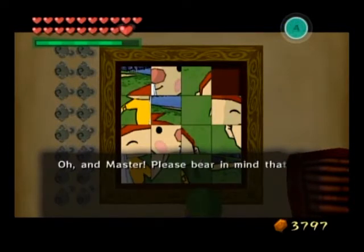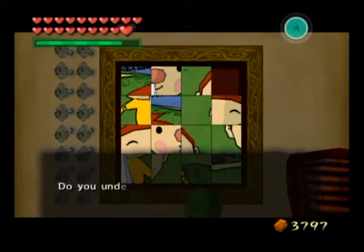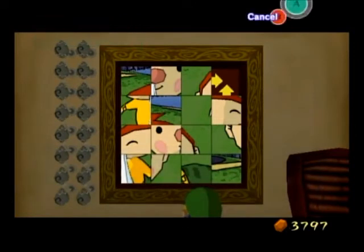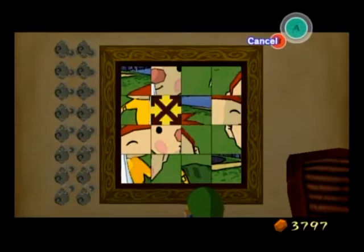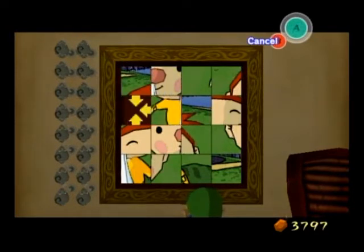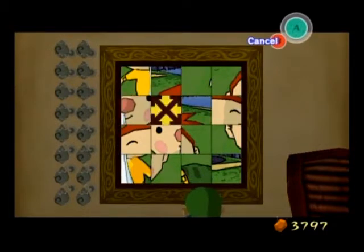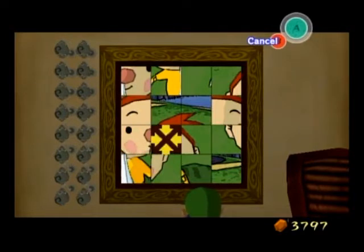The door butler will pretty much fill in the missing square once you complete it, and all you'll get is rupees for it. I decided to do it for a little while because a little distraction wouldn't hurt. But then in just a bit I got bored and decided to quit. And the way we quit is hilarious — basically, the door butler will apologize for pretty much wasting our time. I like that.